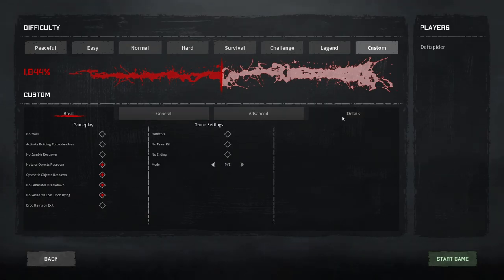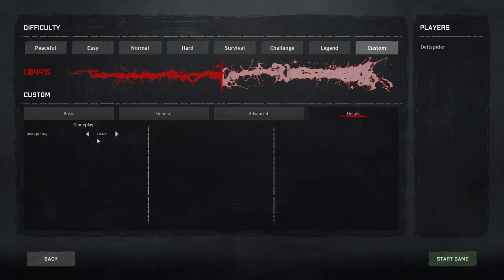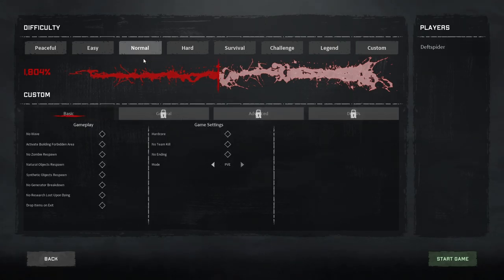In the Custom tab you can unlock the details tab where you adjust time of day length and more. We'll play on basically normal settings. With natural objects, synthetic objects, no generator breakdown, and no research lost on death, we're around mid-difficulty. Don't start above Normal if you haven't played before — Normal is a good starting point. If it's too difficult, come back and adjust the settings before you load the game. Hit Start Game.